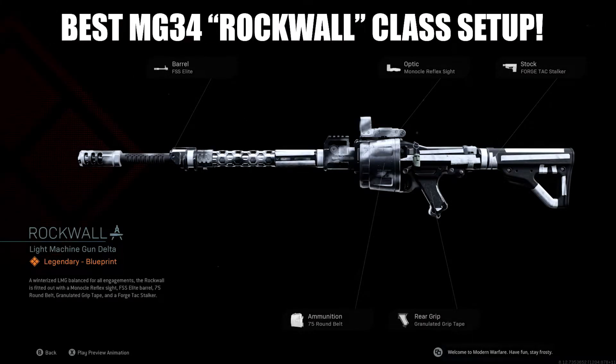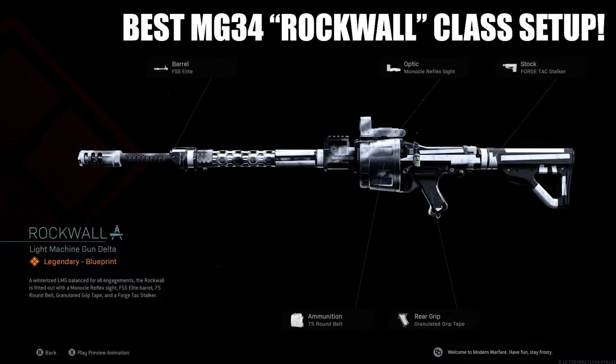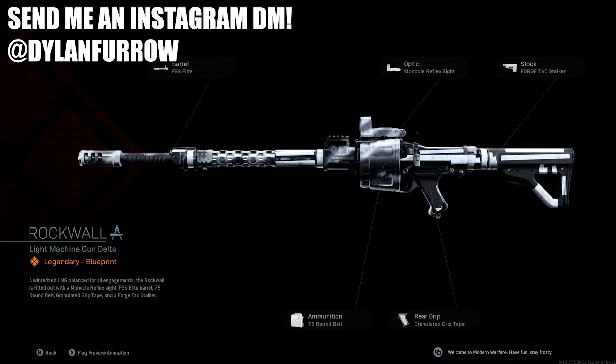What's going on ladies and gents, my name is Arbuckle, welcome back to another video. Today we are once again back on Modern Warfare and I wanted to share with you guys the best class setup for the new Rock Wall blueprint for the MG34 light machine gun.